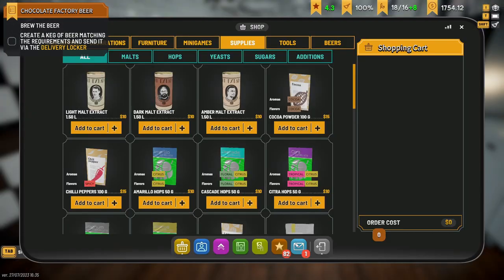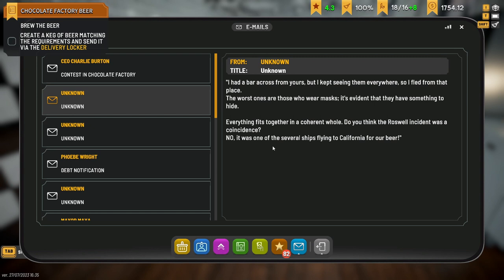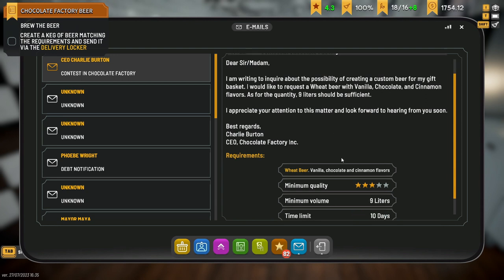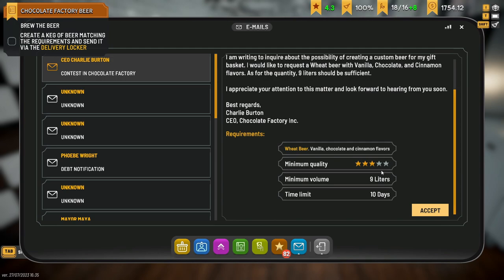There's a new message - someone had a bar across from mine but kept fleeing, mentioning masks and the Roswell incident. Then another message: several ships are flying into California for a beer contest in a chocolate factory. 'Dear sir or madam, I am writing to inquire about the possibility of creating a custom beer for my gift basket. I would like to request a wheat beer with vanilla, chocolate, and cinnamon flavor. Nine liters should be sufficient. Best regards, Charlie Burton, CEO of Chocolate Factory Incorporated.' Must be a wheat beer with vanilla, chocolate, and cinnamon flavors - we'll do that another day.